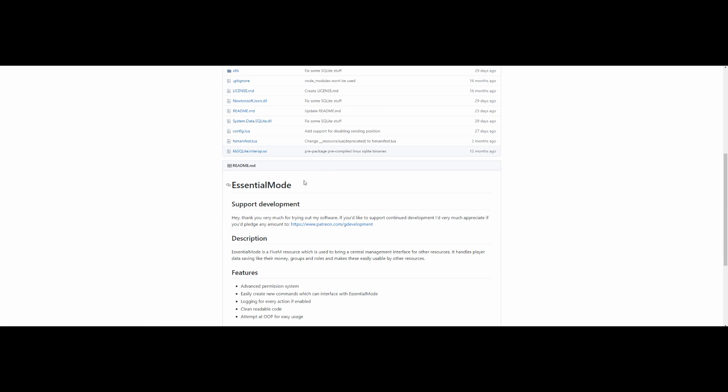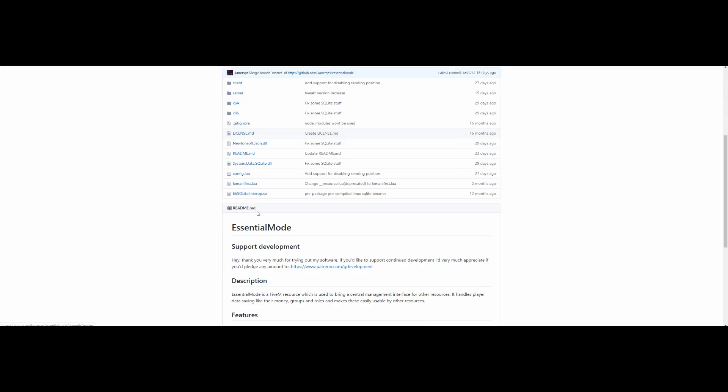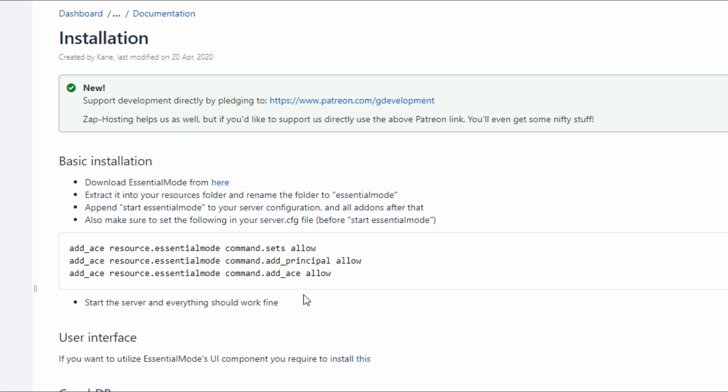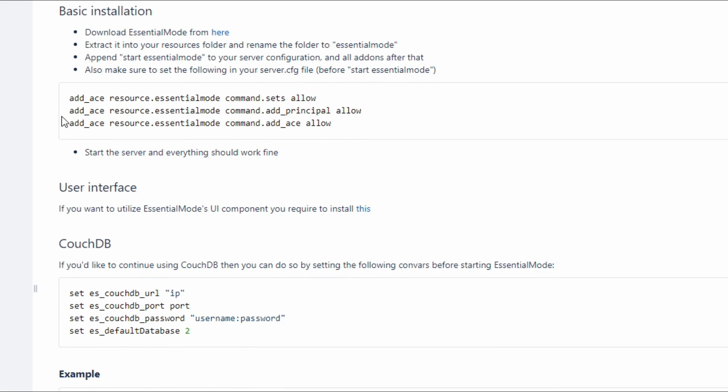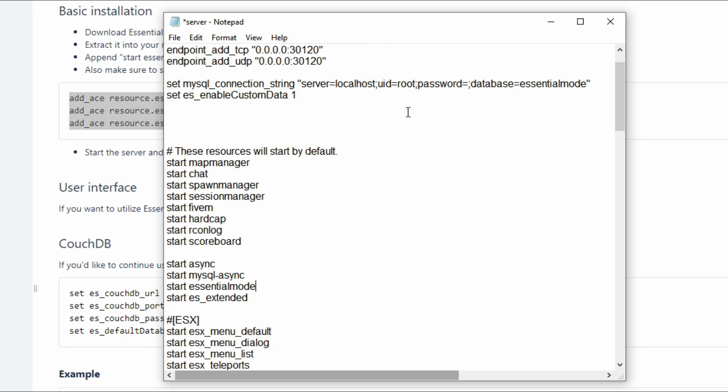On the installation page — when you go to Essential Mode and scroll down to the readme, there's an installation section with a link. Click that link and it will bring you to the installation page. What you want to do now is grab and highlight these three lines, just like I'm doing, and copy them.